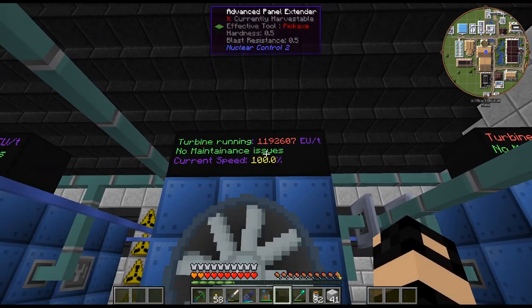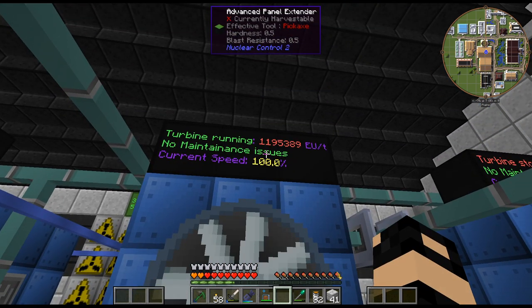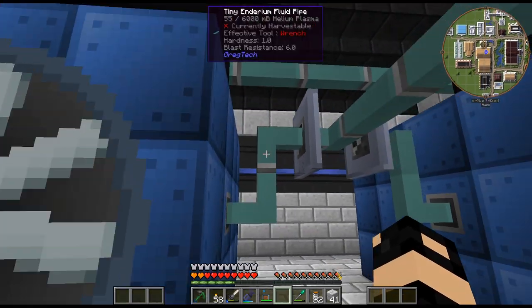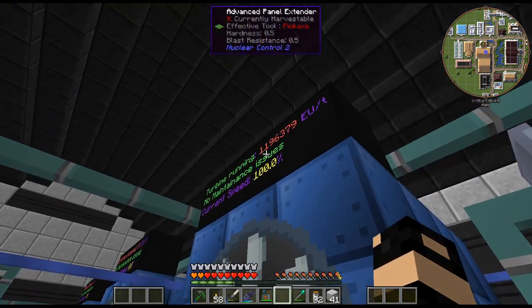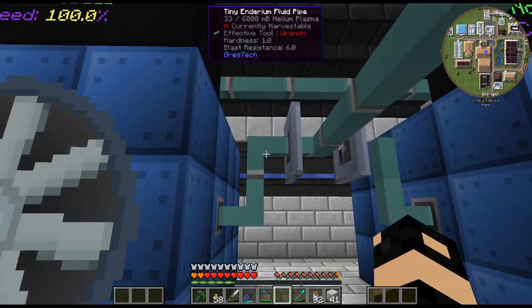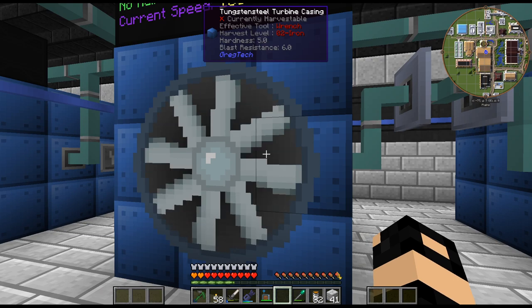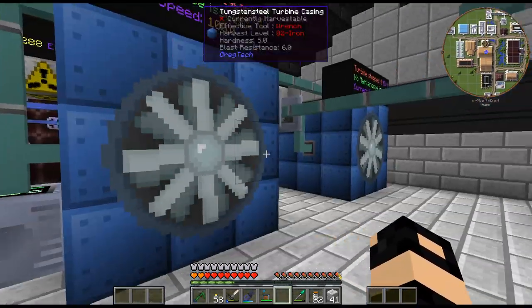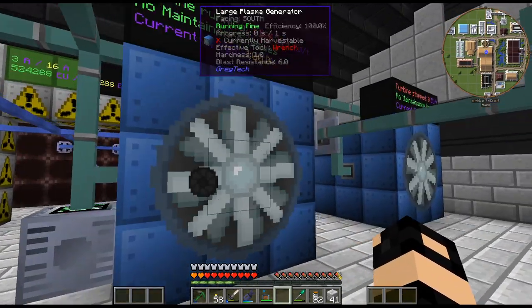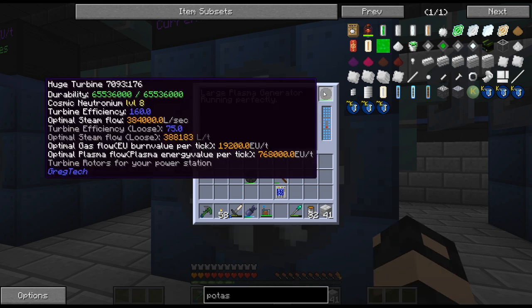All right, there we go - there is one turbine and it has 1.9 million EU per tick. If you notice it's probably a little less efficient than the smaller turbine, which was about 600 EU per tick doing 5 liters per tick. Now we're doing 11 liters per tick so it's a little more inefficient. But rather than running as many smaller turbines, I'd rather just have as much as we can get out of one even if it's slightly less efficient.